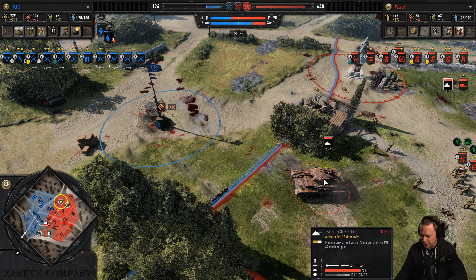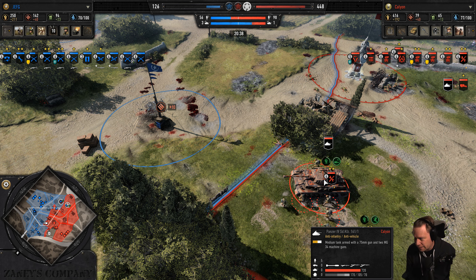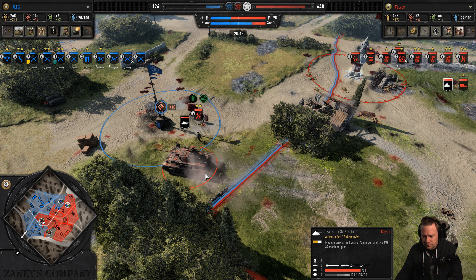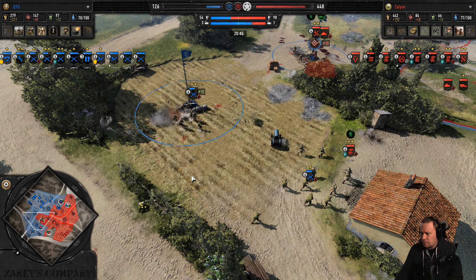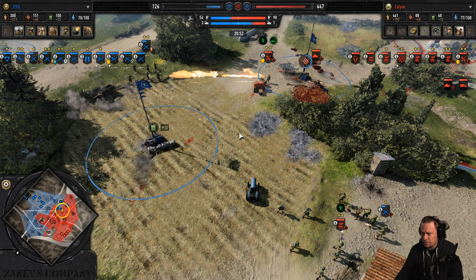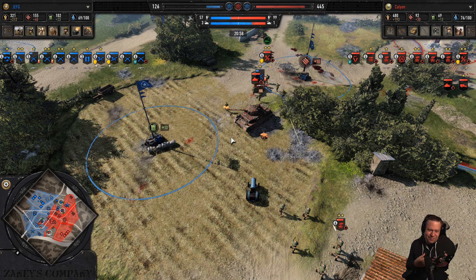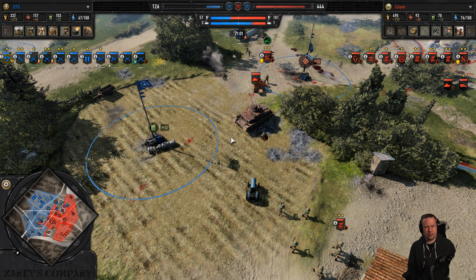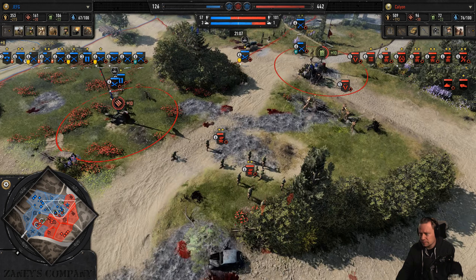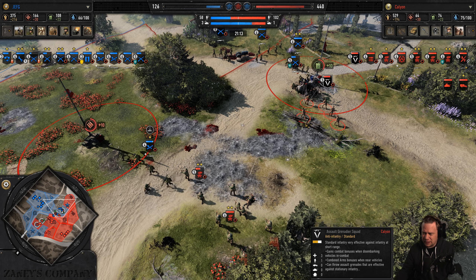10% less damage applies for all his infantry, and he's got a lot of it — so it would be worth it to invest 250 manpower into veteran squad leaders. Alternatively, go for emergency repairs to get 800 HP on the P4 plus the luxury of a self-repair. I suspect Kalion will just opt for more P4s.